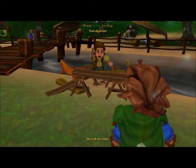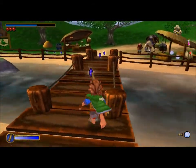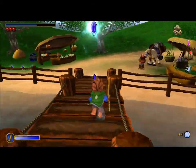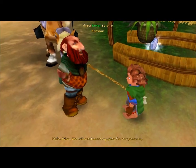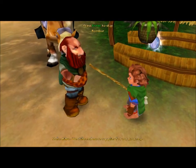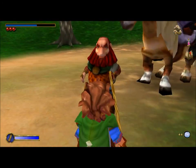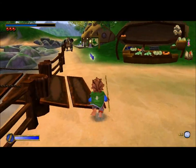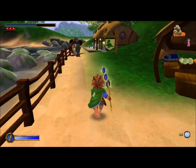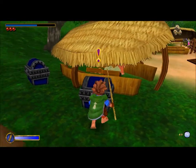That guy is a pro, lads — a real pro, you should learn. I think this is Bomber. Hello Bilbo, we still need more supplies for our journey. If you happen to find any provisions, bring them back to me. And there's the Green Dragon — we're not going in there yet because I want to complete all the missions.